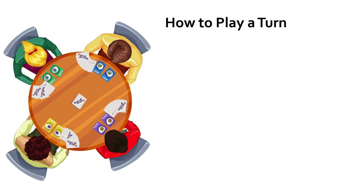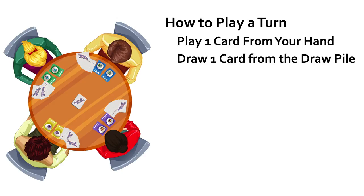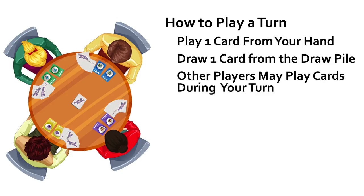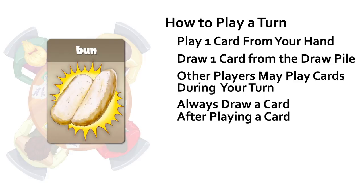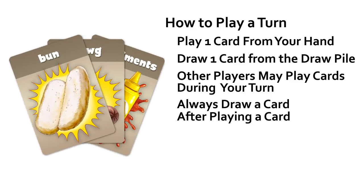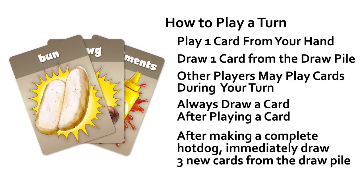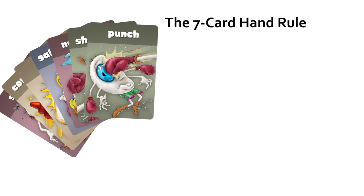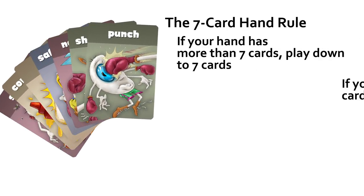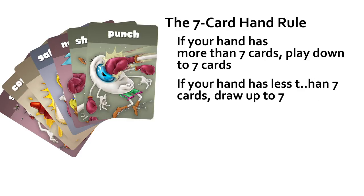How to play a turn. During your turn, you may play one card from your hand and draw one replacement card from the draw pile. Depending on the cards you play, other players may throw cards on the table to affect your turn. Even after playing a card during another player's turn, you must instantly draw one replacement card. After making a complete hot dog by laying all three ingredient cards on the table, immediately draw three replacement cards from the draw pile into your hand. Although you will start the game with seven cards in your hand, the number of cards may change. If your hand ever has more than seven cards, just play down to seven, then continue to draw a card whenever you play a card.